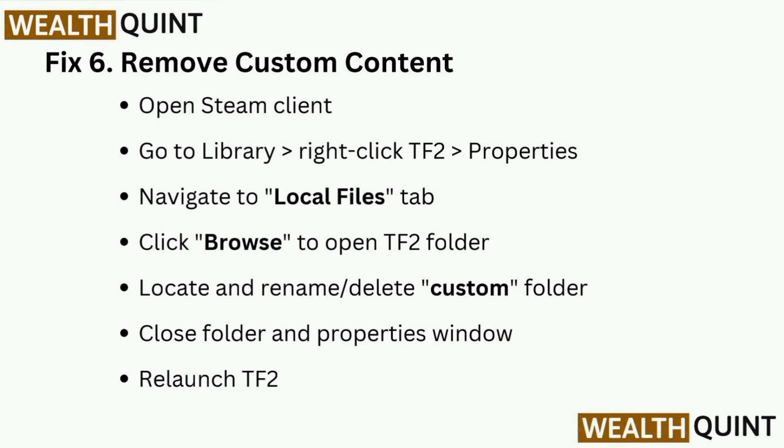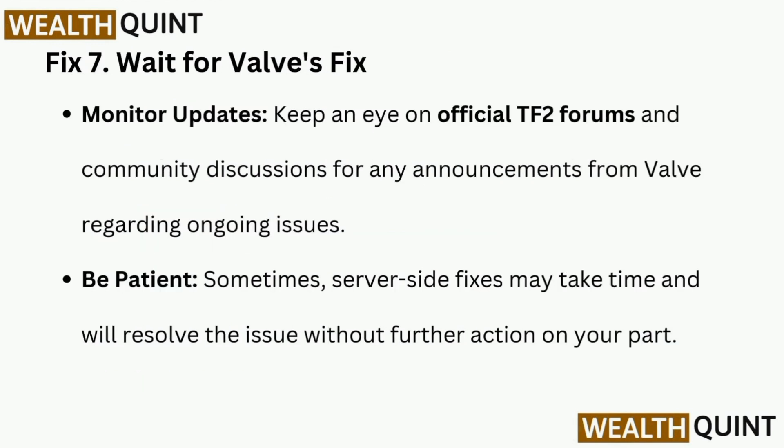Fix 6 is to remove custom content. Open the Steam client, go to Library, right-click TF2, and select Properties. Navigate to the Local Files tab and click Browse to open the TF2 folder. Locate and rename or delete the custom folder, then close the folder and Properties window and relaunch TF2.